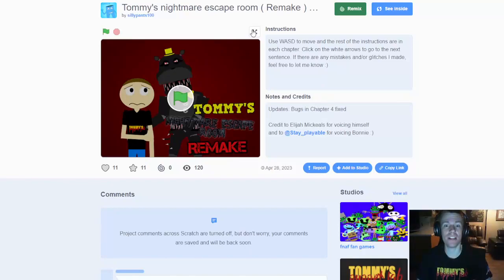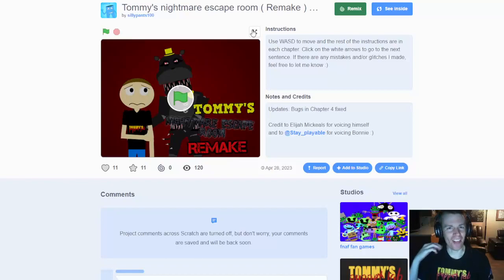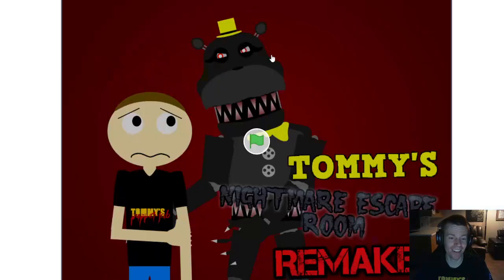He made the original escape room game, Flowey's Dreamscape Room, and this game. So let's get into it. Use WASD to move, and the rest of the instructions are in each chapter. Click on the white arrows to go to the next sentence. If there are any mistakes or glitches, feel free to let me know.